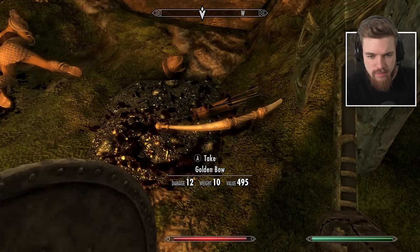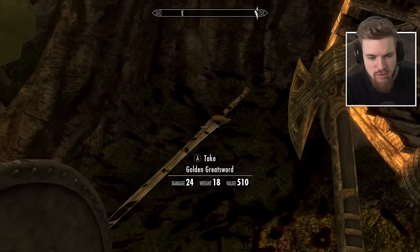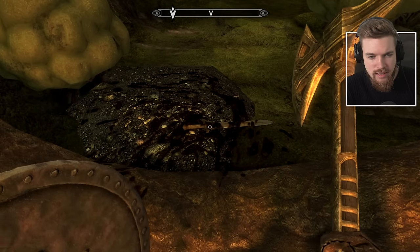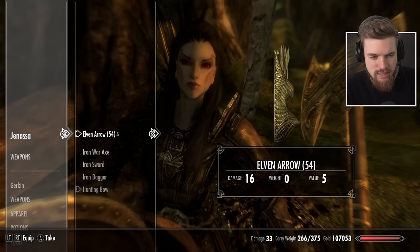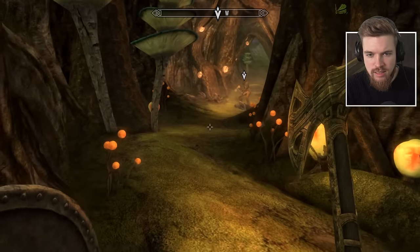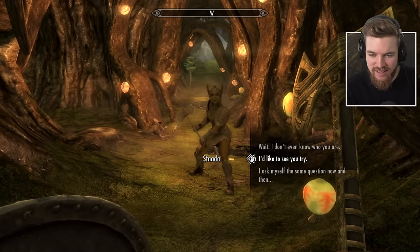A Golden Saint — a golden bow and arrows, though she's empty. Can't take their armor, but they do have a Golden Saint's helmet, sword, mace, and gauntlets. A golden basket too — Jenessa, there's so much loot here, and it's all free. I give Jenessa the Golden Saint's sword and a bow. She likes her new toy — we've clearly earned some brownie points. The voice acting is very good.